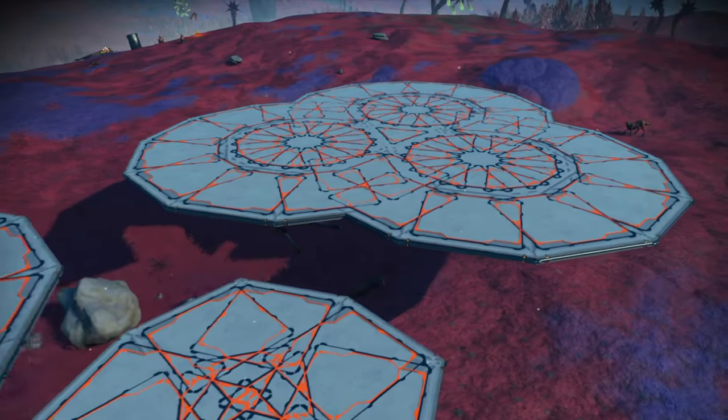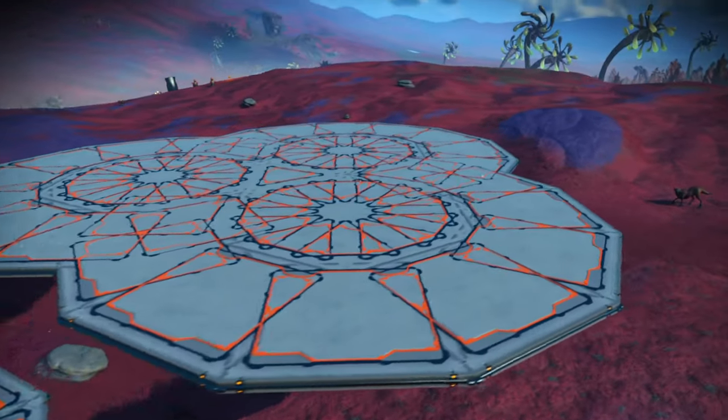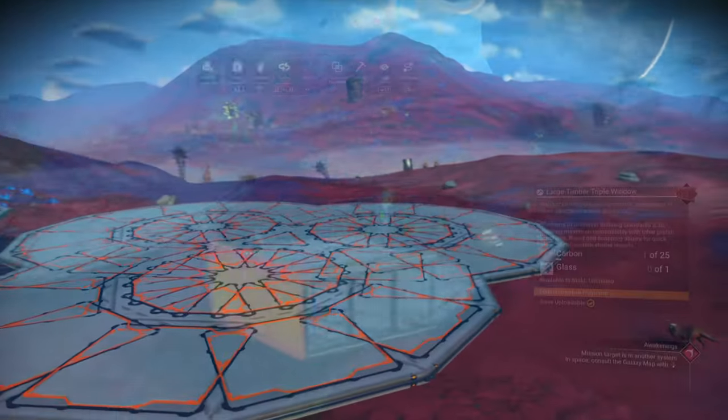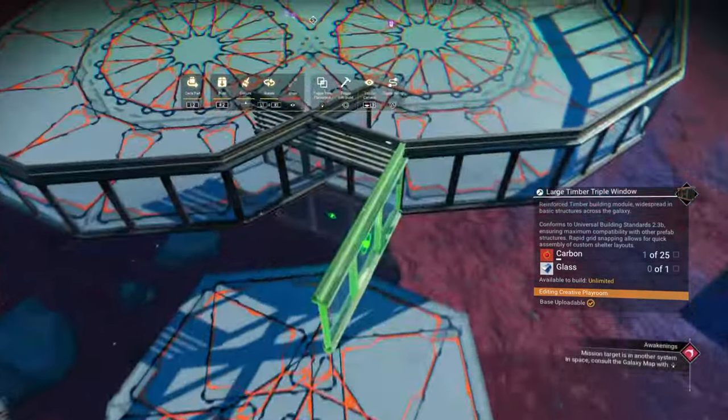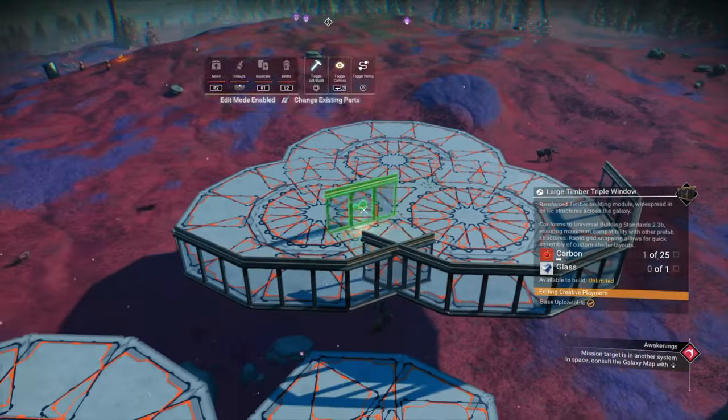Today I've got three non-glitch No Man's Sky floor designs. I'm using the original concrete floors so you can easily follow along, but you can use any parts you like, and these three shapes should make an interesting foundation for your bases.